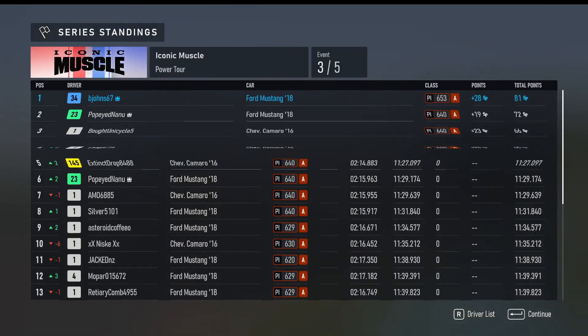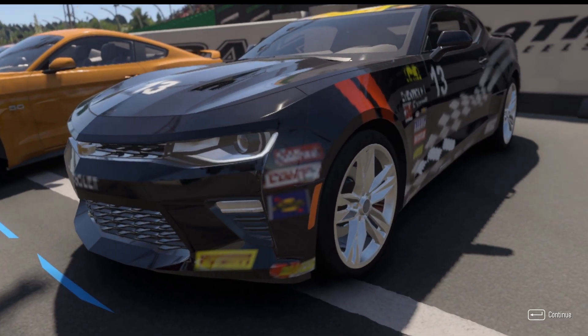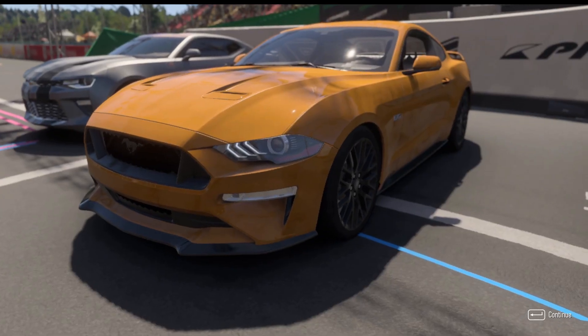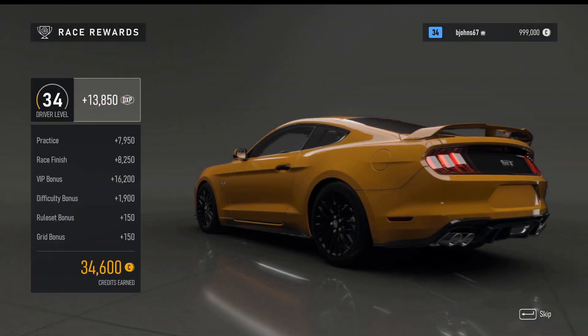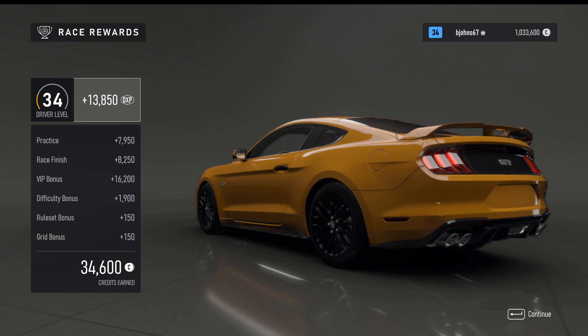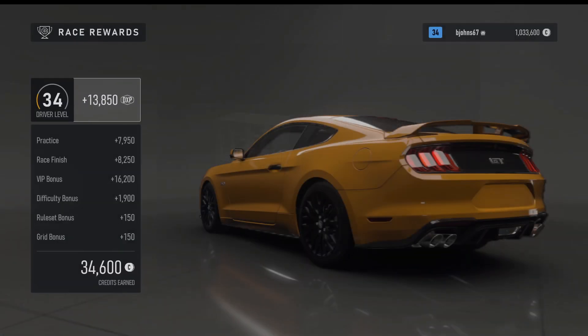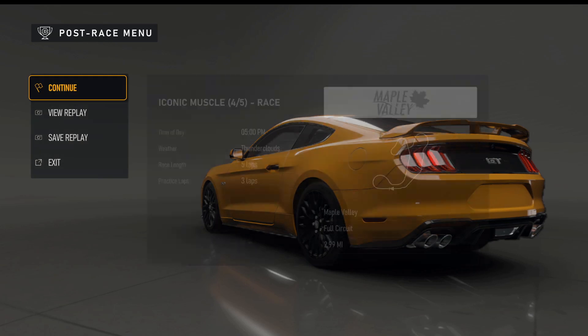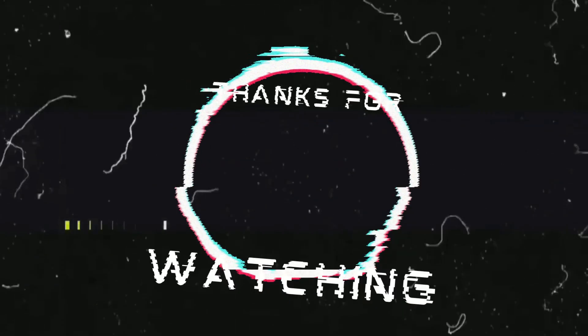We'll take first — awesome, happy to do that! Overall first by nine points, leading the series championship with my orange Mustang out front and two Camaros on my tail. Driver level 34 points earned, and I'm really excited that I earned an engine swap. A couple of swaps I'm anxious to put in for my fourth race. Catch you next time — Mr. Johns is out.